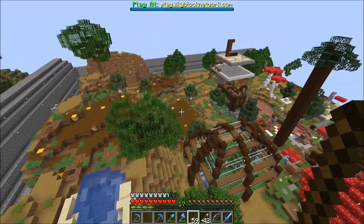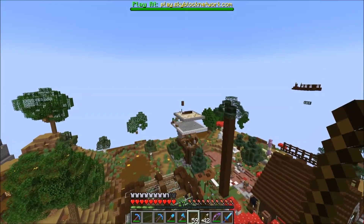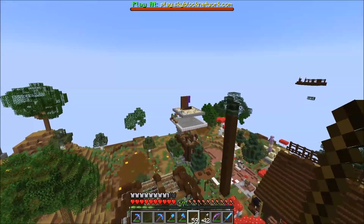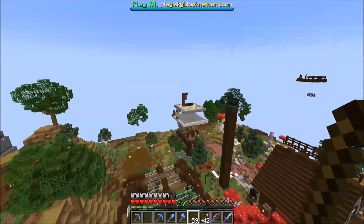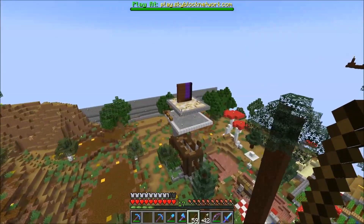Those are the shulkers for the wall, some of them. And if you go just on the render distance, shulkers despawn. That is wild. And chests, too. And signs. Now that's pretty wild.